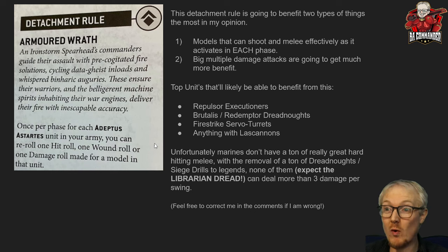One of the best units to benefit here is the Repulsor Executioner with its D6 plus four heavy laser cannon — you only get a couple of shots, so you're likely to miss one or fail a wound, which is exactly where this reroll shines. The Brutalis obviously has a bunch of value here, as does the Redemptor Dreadnought. The Firestrike Servo-Turrets armed with lascannons could actually be quite good too — they overwatch on fours, so two of them together gives four lascannon shots, and rerolling one of those hits in your opponent's phase could be pretty interesting.